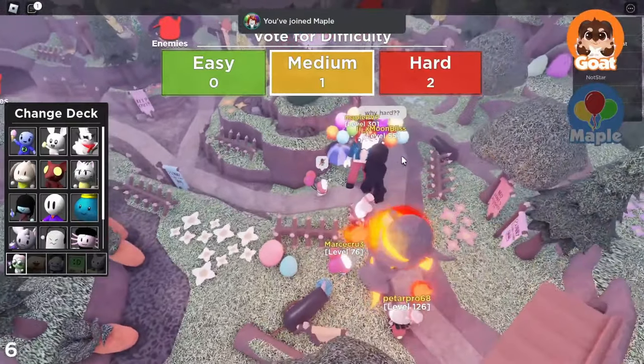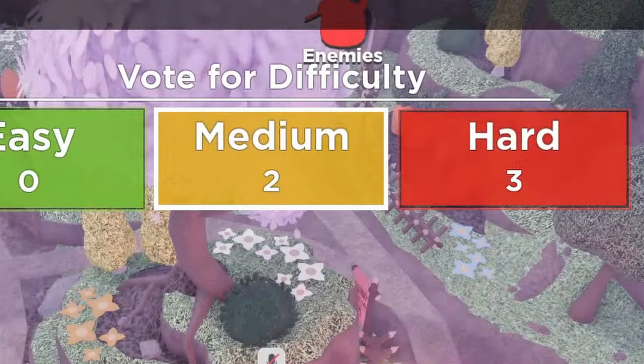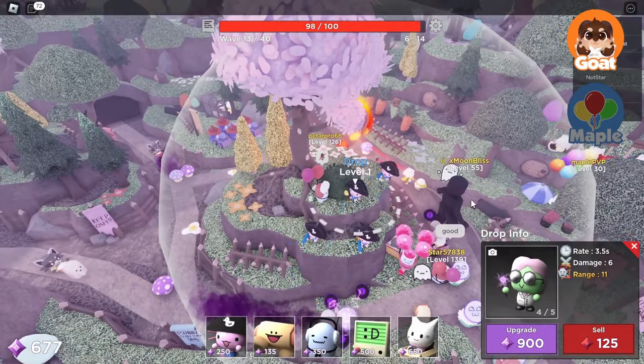Let's do medium. We could do medium and then, once we beat it once, we could do hard. Seems like we're just doing hard then. If you beat hard, you get a Slime King skin, apparently.